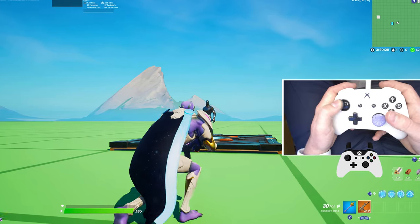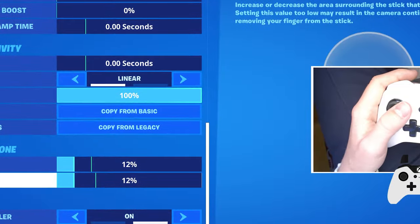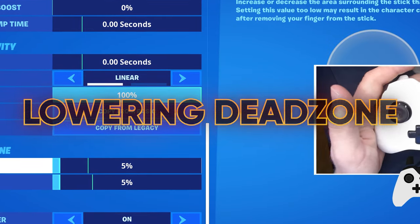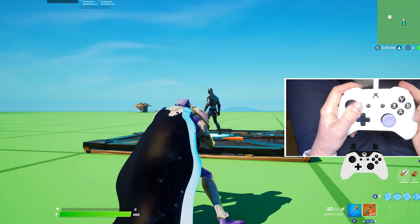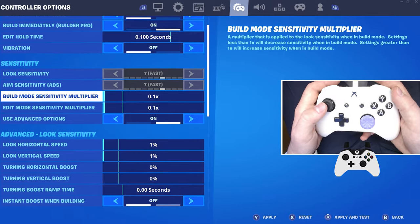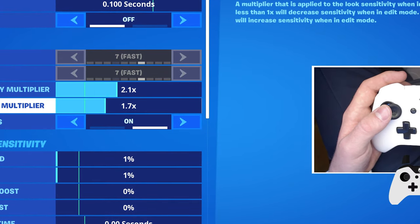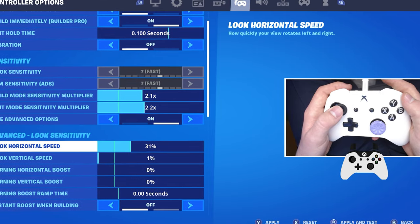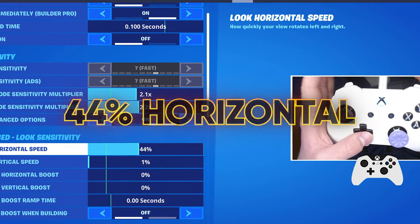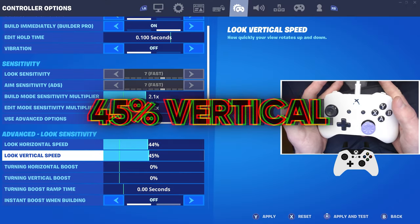Let's have a look at the extra aim assist tip. We're going to get extra aim assist by actually increasing our stick drift on our controller. You can do this by just lowering your dead zones both down to the lowest possible. And then, as you notice now, I don't have to touch my analog stick and my aim is staying on the person, so I can aim bot him. Now for your build mode, you're going to go ahead and use 2.1%. Edit mode, go ahead and put this on to 2.2% — slightly different from last video. Now your look horizontal speed, go ahead and put this all the way up to 44% horizontal, and vertical speed, play on 45%.